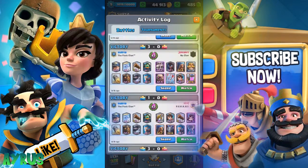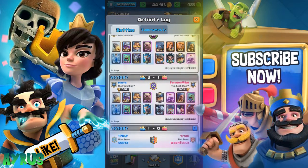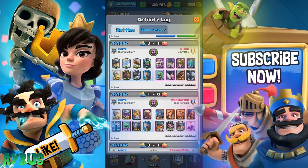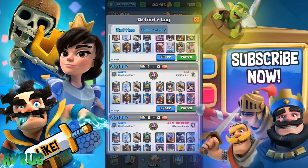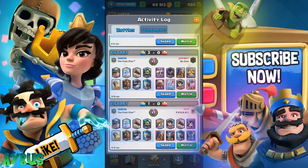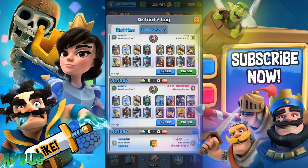You can see all victories — one, two, three, four, five, six right here. Six battles in the very first try. I didn't even know it was going to be this strong. If you don't have all the legendary cards, go for the golem deck.